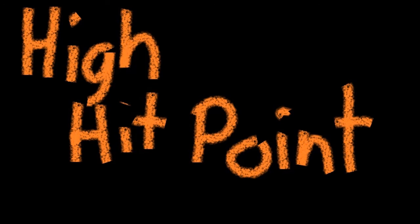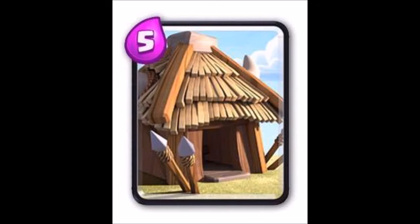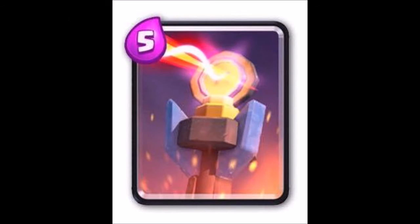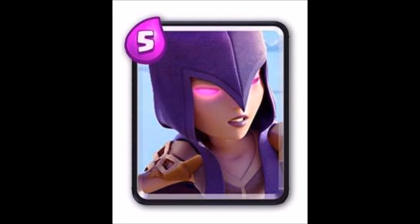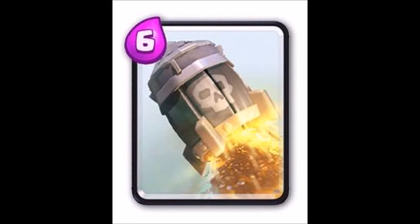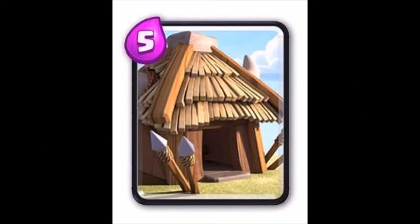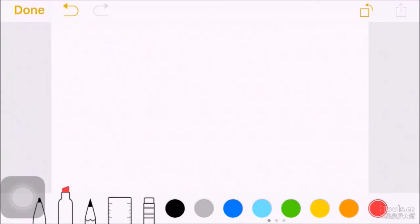High hit point: expo, golem, prince, Pekka, barbarian hut, goblin hut, giant skeleton, cannon, bomber tower, inferno tower, and giant. Air targeting: tesla, inferno tower, baby dragon, musketeer, minion, minion horde, spear goblin, witch, and expo. Spell cards: lightning, arrows, rocket, fireball, and zap. Defense: tombstone, goblin hut, tesla, bomber tower, cannon, expo, and mortar.